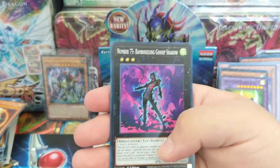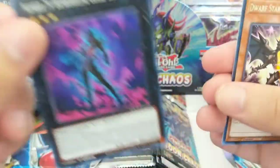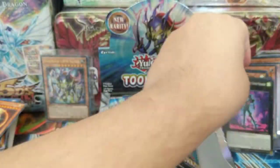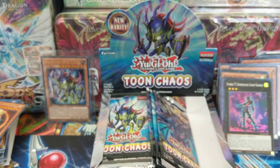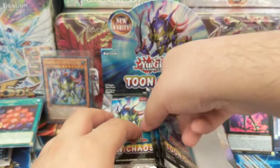Because the box didn't look perfect — it was kind of beat up, not in the corners, but yeah. Gearbreed, Number 75 Bamboozling Gossip Shadow — what in the world is that name? I guess it's also the cutting — I got to stop talking about it, I'm sorry guys. I'm just very confused on why my box has to be the one that comes out like this.